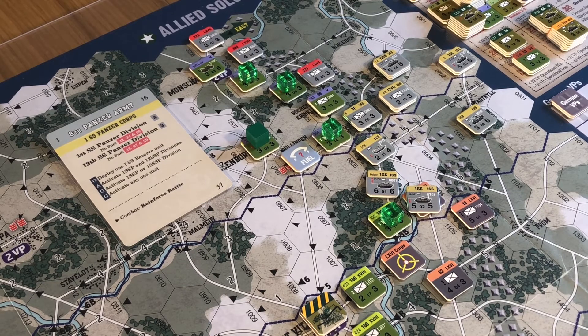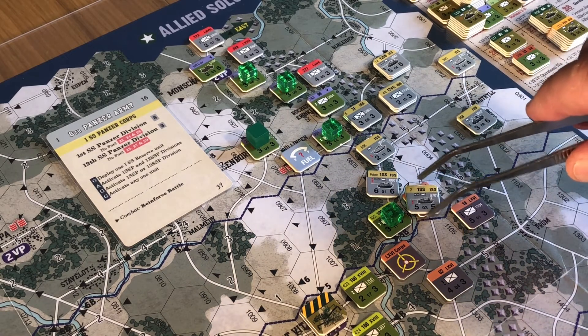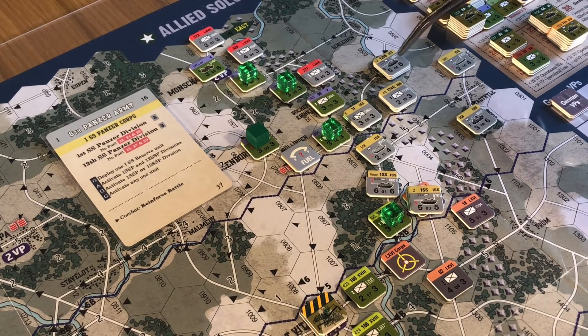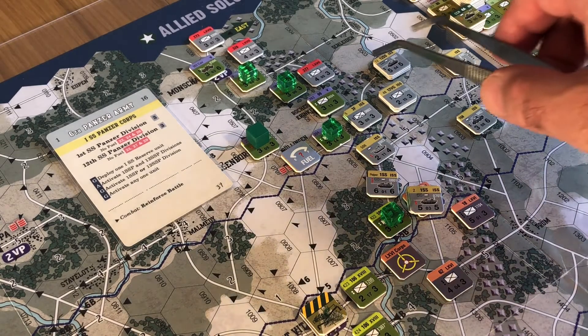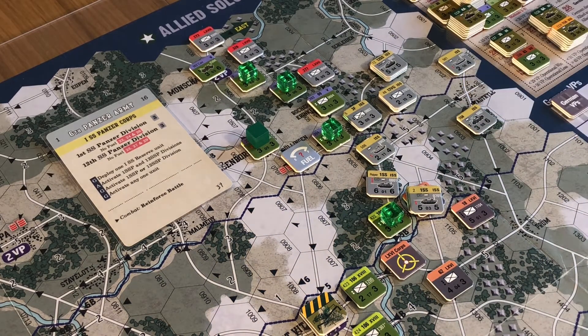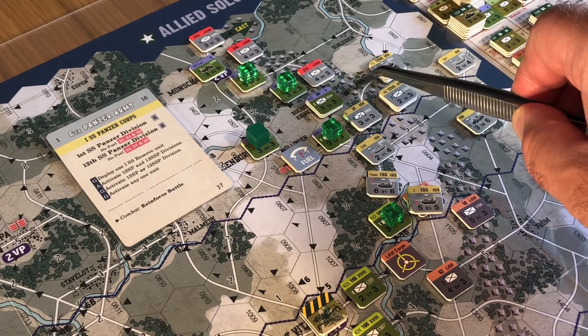Unit three is going to do the exact same - no arrows, and he's going to do exactly the same movement: one, two, three, four, five. Then we move on to unit four which is of the 12th SS - units four, five and six all stacked there. Back to movement method 10. He does have an arrow but it just takes him into the iron, he'd have to stop. So again we're looking at moving closer to the army objective.